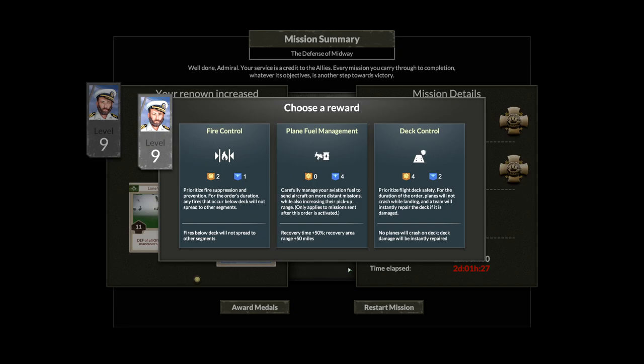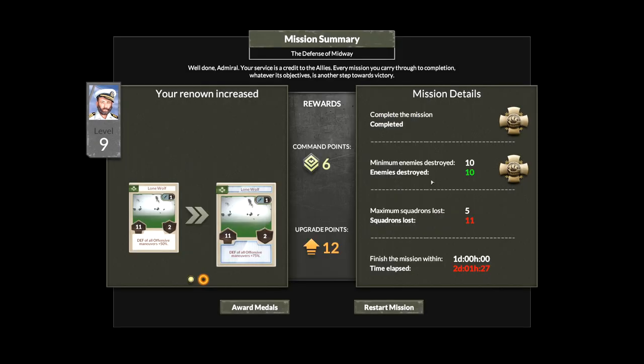Oh my gosh! Okay — fire control: any fires that occur below decks will not spread to other segments. Plain fuel management — recovery time plus 50%, recovery area plus 50 miles. Or deck control: planes will not crash — I want that one! Lone Wolf leveled up, so that's good. We got one of our objectives done; two we did not — okay, that's fine.